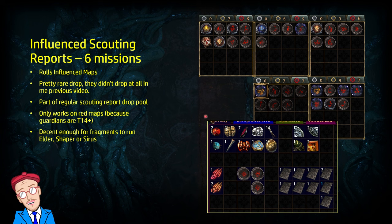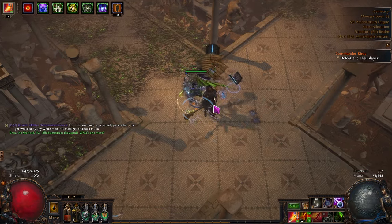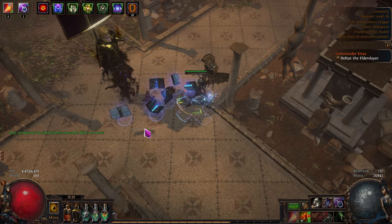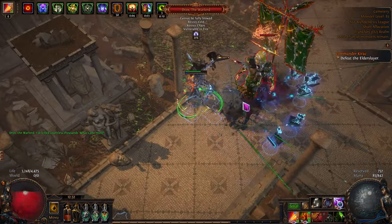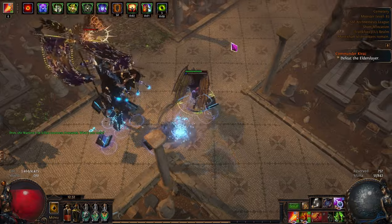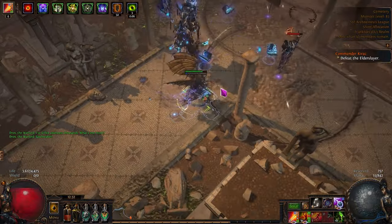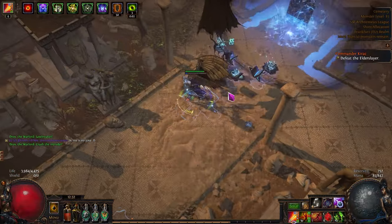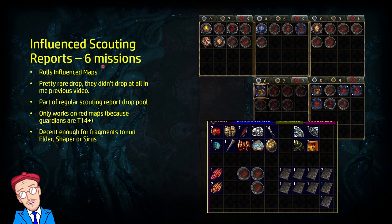Moving on to influenced scouting reports — these are the last regular scouting reports you can find without any Atlas passive tree investment. I ran six of these and they roll influenced maps: Guardian maps, Elder Slayer maps, that kind of thing. These reports are pretty rare — they didn't drop at all in my previous video where I farmed 100 maps. They only work on red maps because they need to be tier 14 plus; otherwise the bosses simply don't spawn.